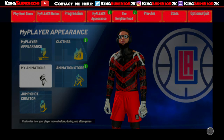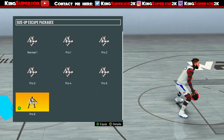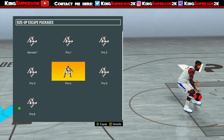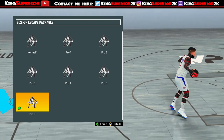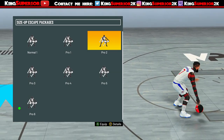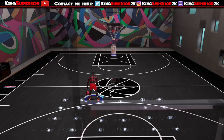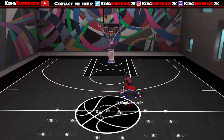We need to change the size-up escape package. You can only do it with a few of them — you can do it with Pro 2 or Pro 6. Most of the clips in the video were done with Pro 2. I normally use Pro 5 because I get the explosive behind-the-back, but for this move I had to switch it up. I personally think Pro 6 is a little bit faster but I'm not sure. Pro 5 doesn't work, so don't even waste your time trying it.